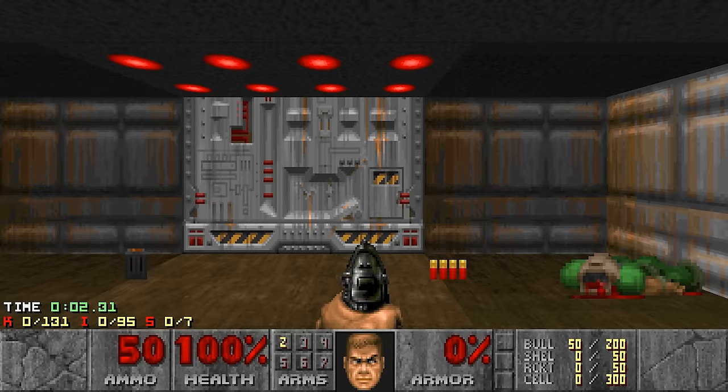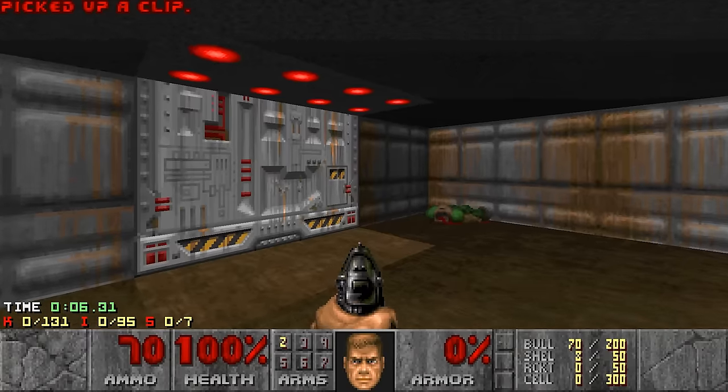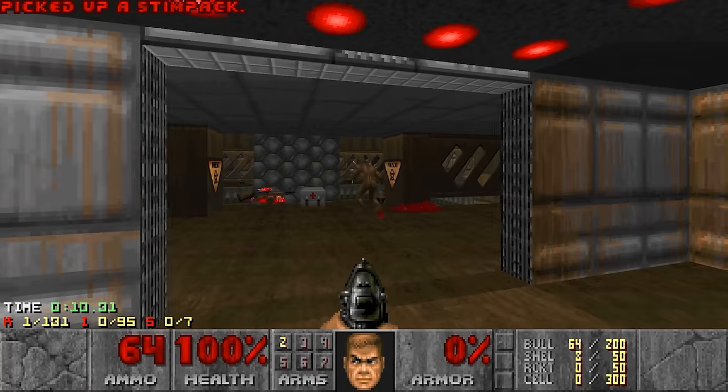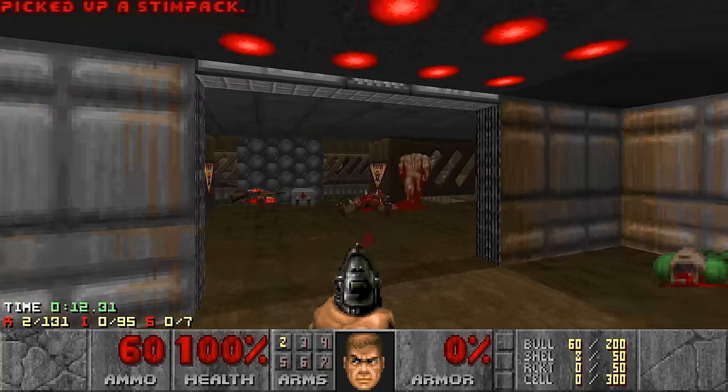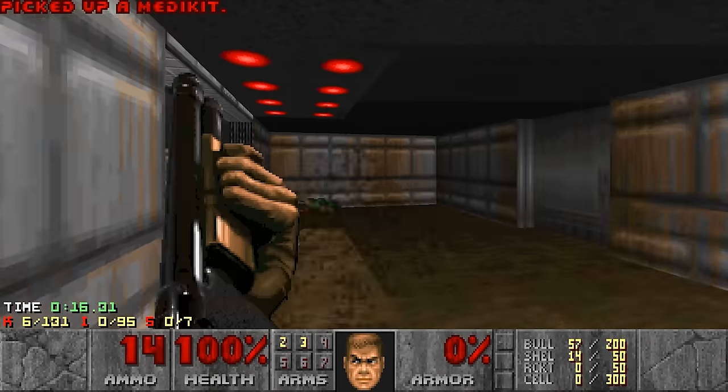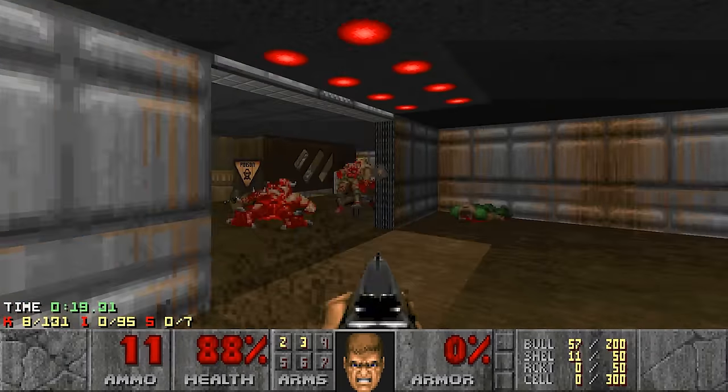Alright, so this is where Doom on Nightmare starts to get really difficult. So here we go — this map introduces the spectre. Spectres and pinkies. So we need that shotgun ASAP so we can deal with the spectres and the pinkies. This one is distracted, which is good.